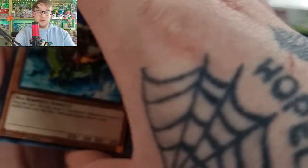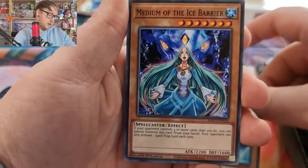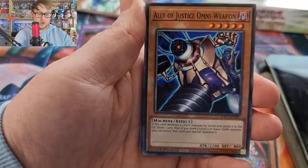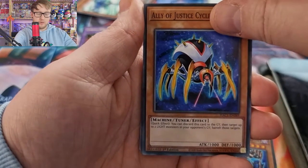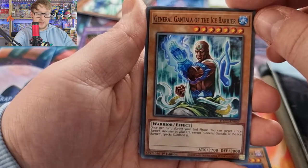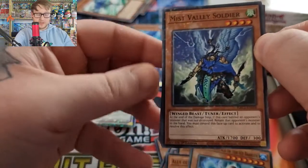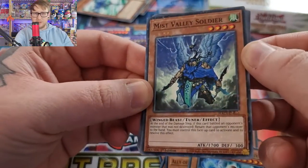So now let's get back to finishing off this last pack. We've got Medium of the Ice Barrier, New Flamvell Sabre, Flamvell Grunika, Ally of Justice Omni Weapon, Ally of Justice Cycle Reader, General Grunard — Ally of the Ice Barrier. So this should be the dual terminal card now. It's hard to see the common ones that have just been made into dual terminal — they don't shine as much.